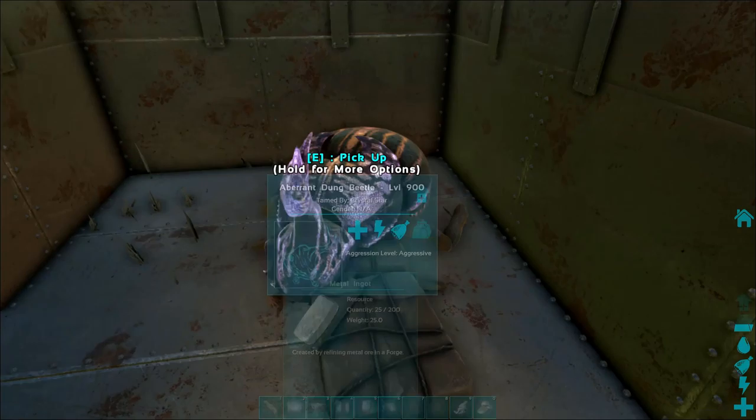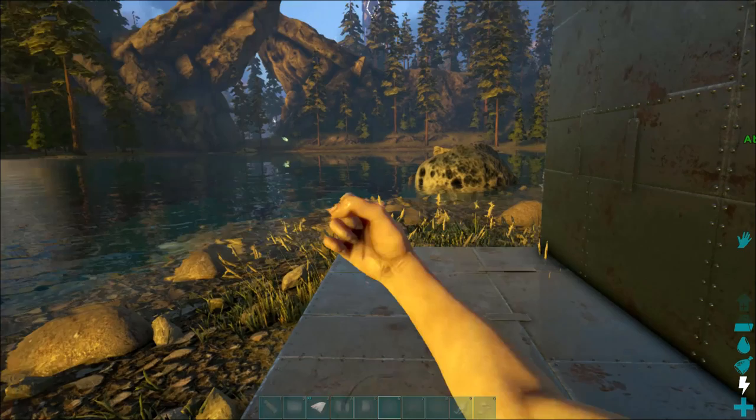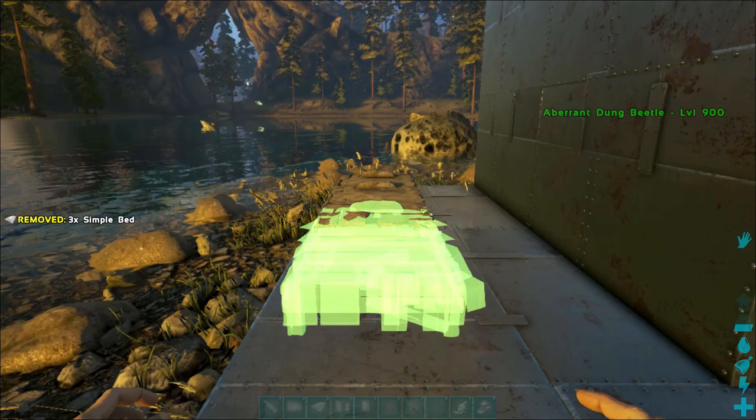I forgot to put a bed down — let me do that real quick. You should be doing this inside your base; don't do this outside your base, that's a big mistake. Place a couple of beds right there.